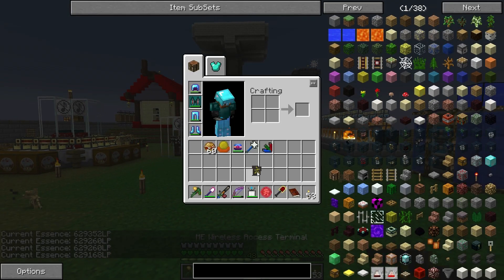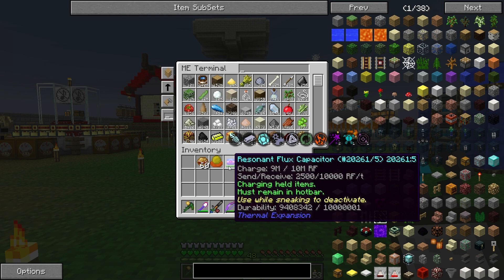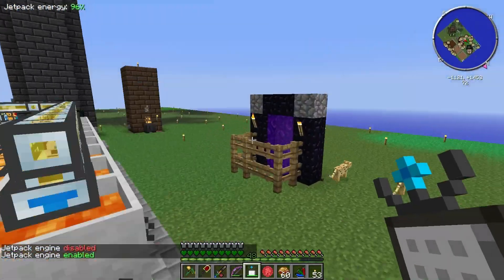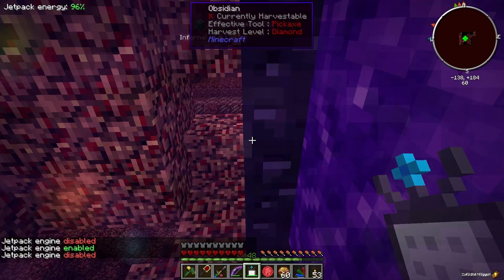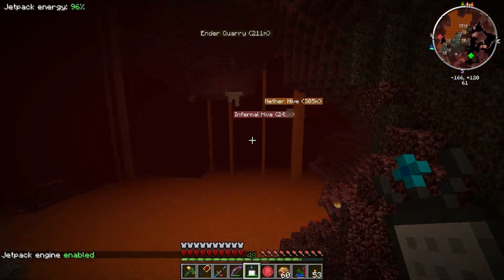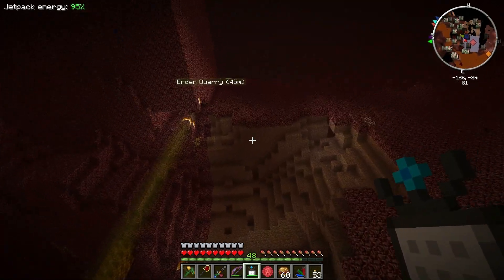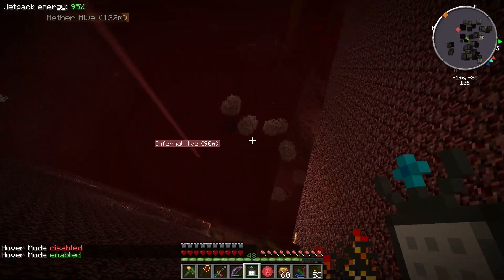Let me drop some stuff off real quick - we'll drop off the book, the ranch, we won't need that because we don't have that shovel anymore. I'm pretty interested in trying this out - I've never tested this yet, only read what it said on the wiki so this could be really awesome. The only thing is all this netherrack has random lava blocks in it, so digging that dirt could end up being pretty bad. I'm going to leave my jetpack on hover mode so I don't fall into lava.